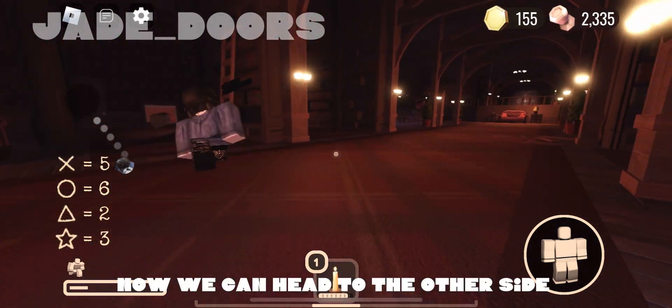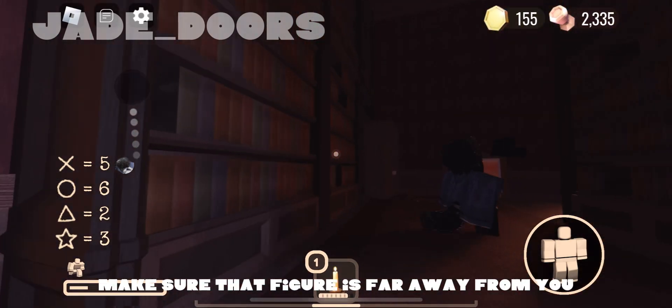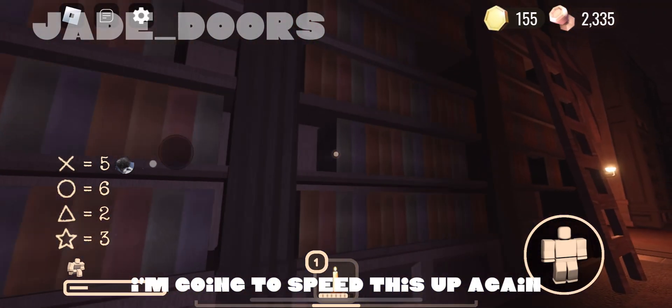Now we can head to the other side. When you want to head to the other side, make sure that Figure is far away from you. I'm going to speed this up again.